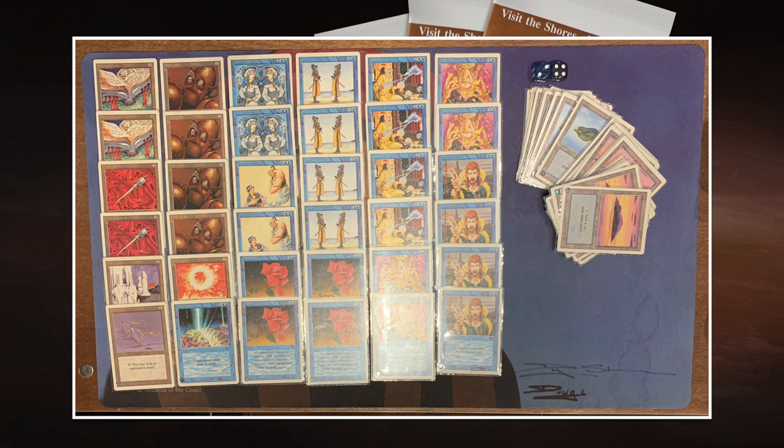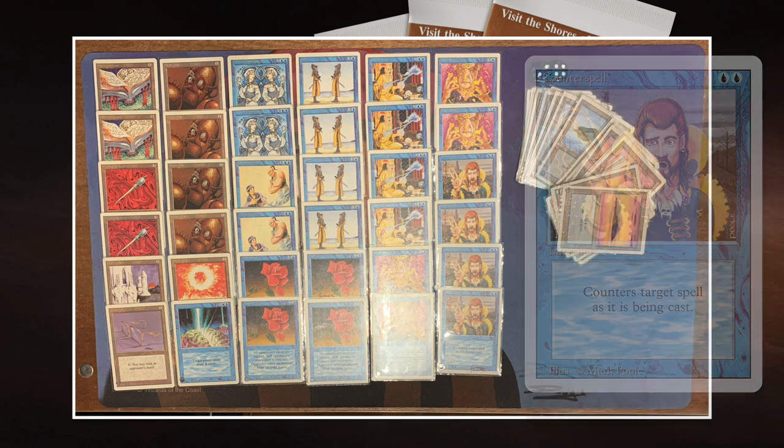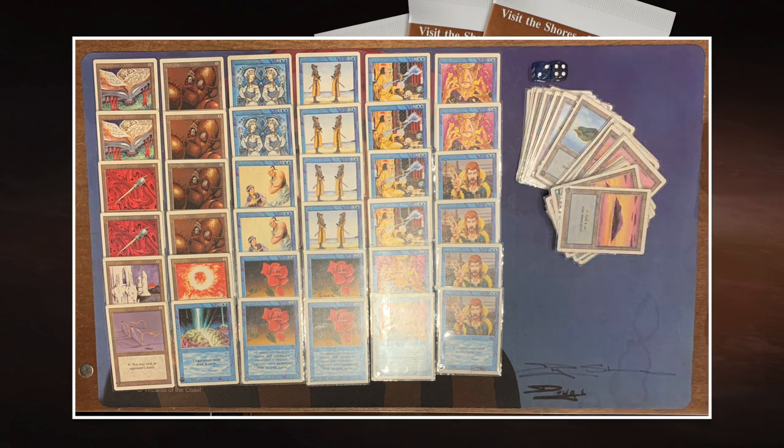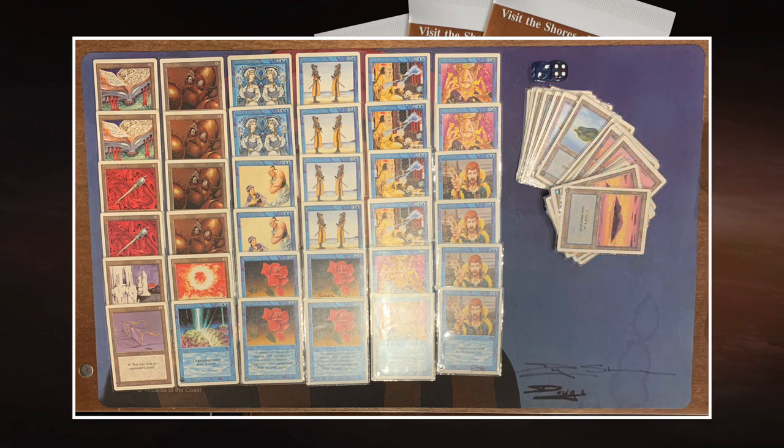Then as soon as you've got two blue untapped, you're going to keep those untapped because you want to make sure that you can counter. We've got four Counterspells and four Power Sinks in this deck. And later on in the game, you're going to continue controlling the game through your Control Magics — four of those in this deck. I think you're going to be really, really strong against the green deck, because green has no answer to Control Magics. So that's going to be fantastic — it's going to be a field day for me.